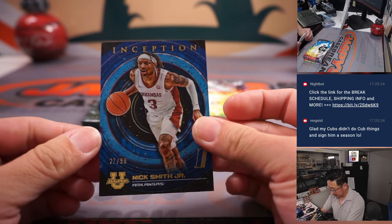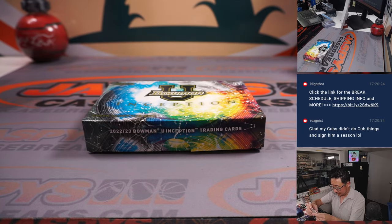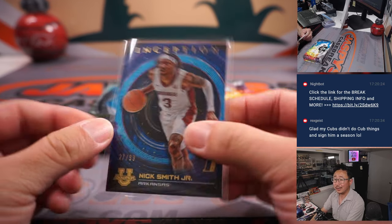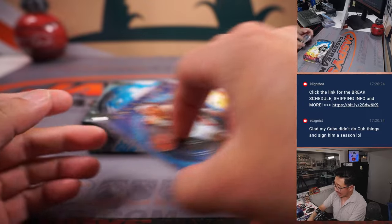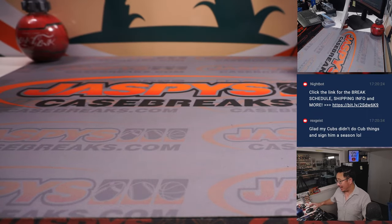There you go, gang. Here's Nick for letter N for Victor. I'm Joe for Jazby's CaseBreaks.com. We've got another four boxes in the store — check it out. I'll see you next time for the next Bowman University break. Bye-bye.